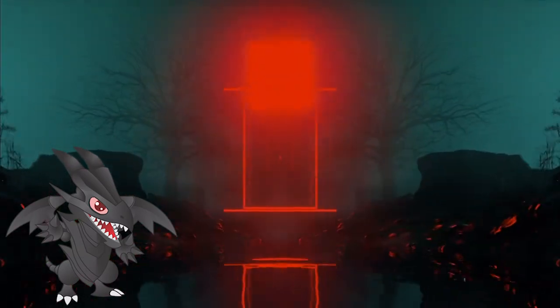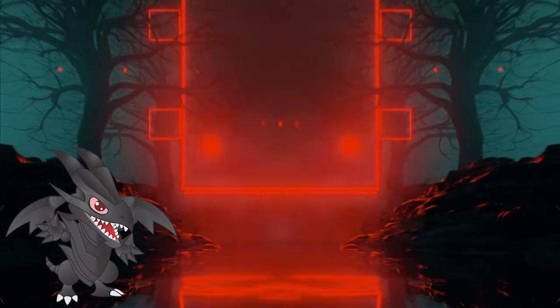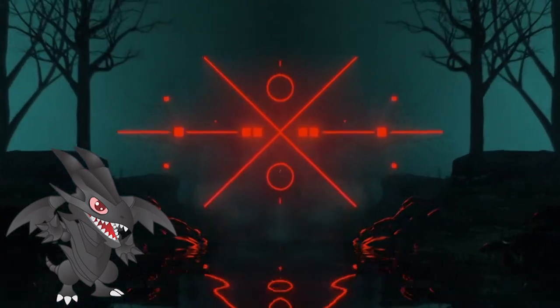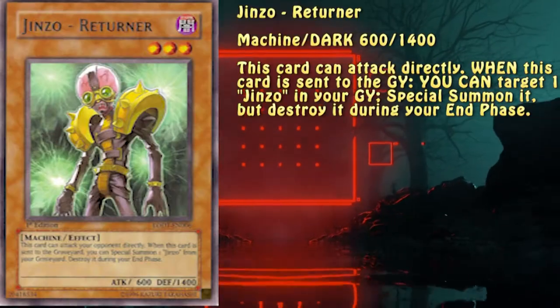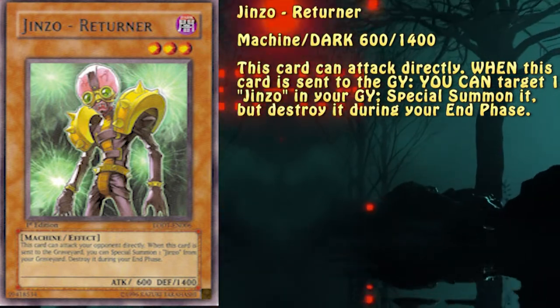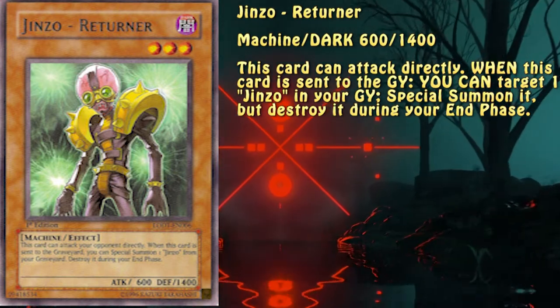Let's first analyze the core cards from the older iteration of the Jinzu engine. I won't be looking into Jinzu itself because its effect is so simple and well-known that I find it wasteful to talk about it. This little guy — Returner — can Special Summon Jinzu from the graveyard when it's sent to the graveyard. The best part is the lack of a specified place it has to be sent from, meaning that sending it from the deck works.